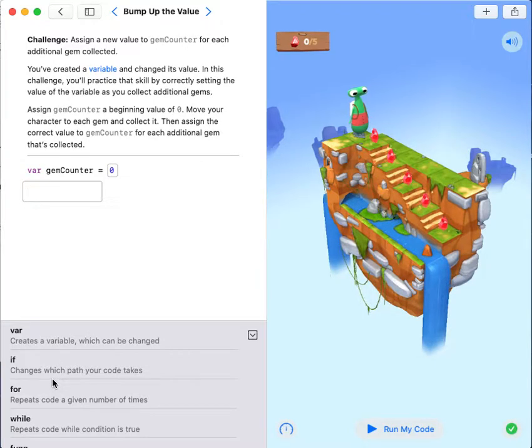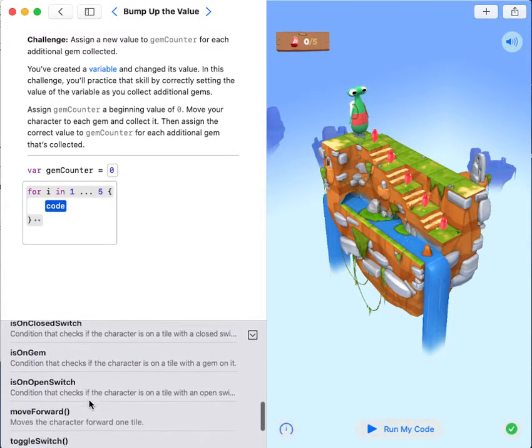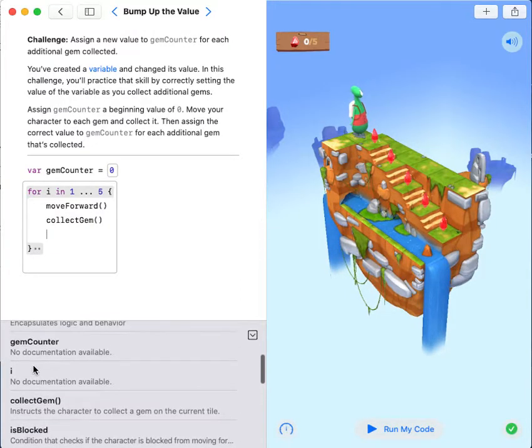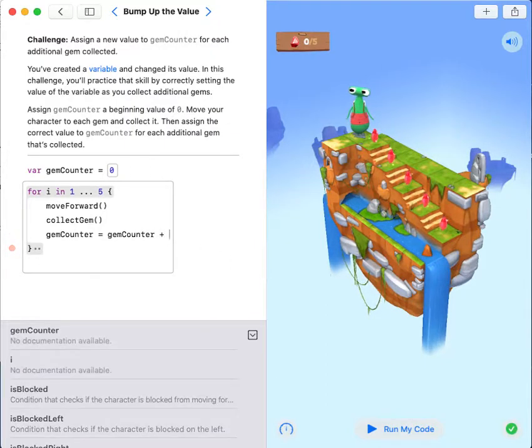My code will use a for loop — you can choose between a for loop and a wall loop. I'm going to use a for loop because it is quite obvious that there are five blocks, so my number is five. My code is: move forward, collect gem, gem counter equals gem counter plus one.